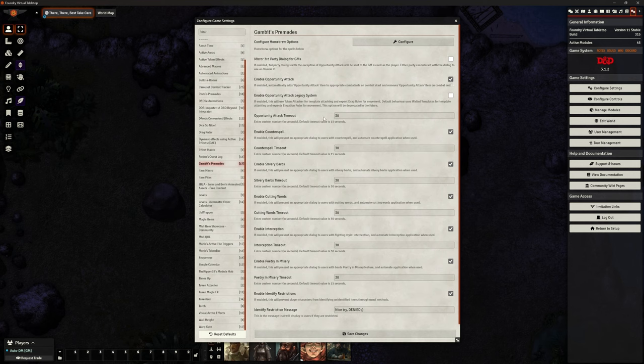Under here we've got the timeout. This defaults to 15 in Gambit's — it's the amount of seconds the player or DM has when an attack of opportunity is made available. It will give a pop-up for this many seconds, giving somebody the opportunity to say yes or not. It defaults to 15 here, but most of the other MIDI QOL stuff defaults to 30. I think 30 seconds is a long time — you either want to make it or you don't. If it's taken you minutes to decide, you should lose it, just to keep things flowing. I'd probably put it down lower than 30.